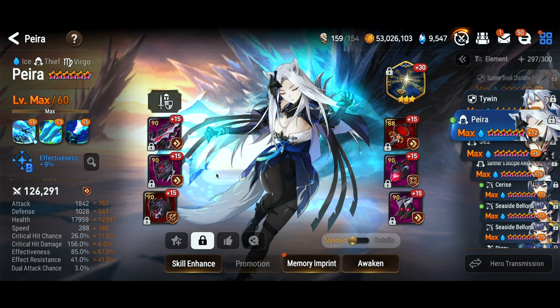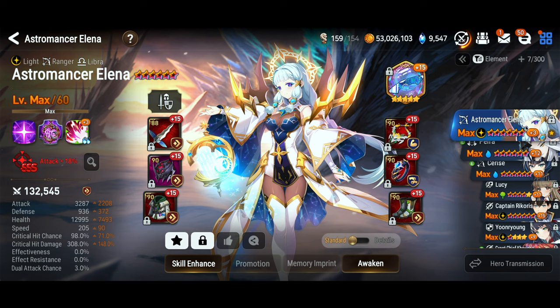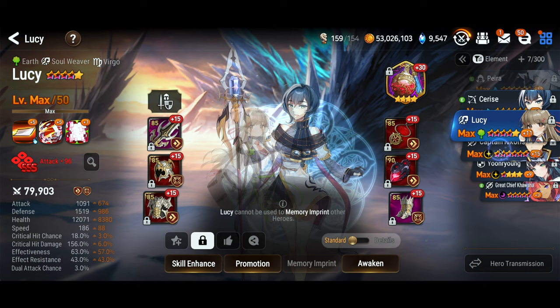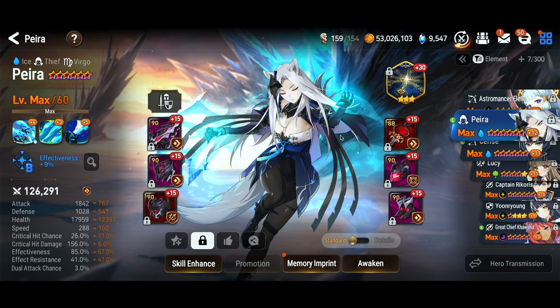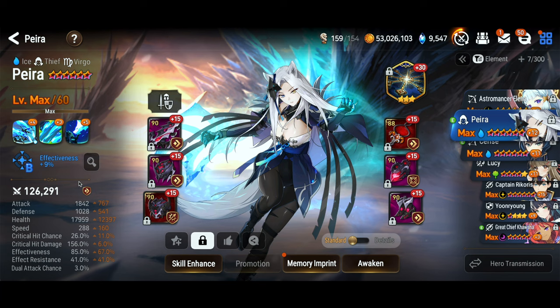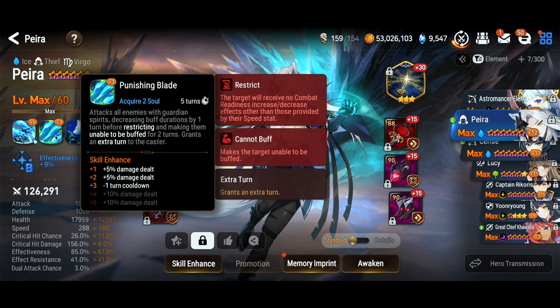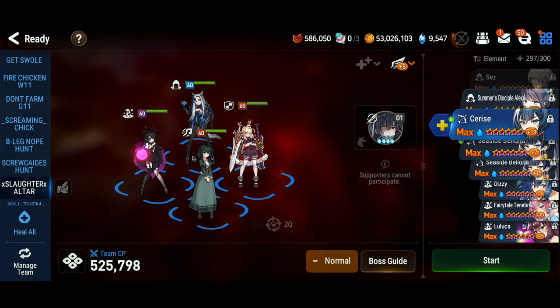I chose Peira for this fight. The reason I went with Peira is because her restrict cycles very quickly, but if you sort by restrict, you'll see there are a lot of options. Astromancer Alayna doesn't have to deal with elemental issues — she's about one turn slower on the restrict. You've got Cerise. Lucy is probably the best free-to-play option; her restrict is fast AoE and she's also a healer. Since I'm going with Peira and some of the mice are green, I'm putting Oathkey on her just to increase the chance of sticking that restrict debuff. Peira gets an extra turn with her S2, so she'll cycle that S3 skill, and her high speed will also help cycle that skill quickly.